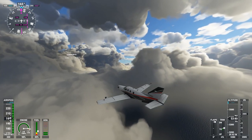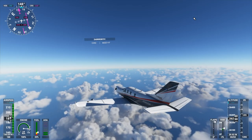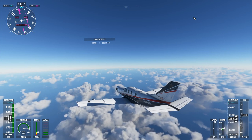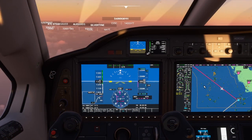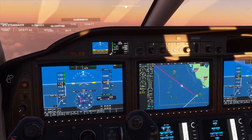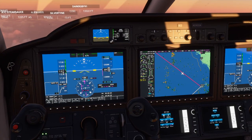After my disappointment with the tropical storm I decided to head to Key West to land, but I was very low on fuel. I discovered a realism feature I didn't realize was there: there's an unusable amount of fuel in the tanks. About five gallons in each tank is unusable, and I'm about to discover that right now.